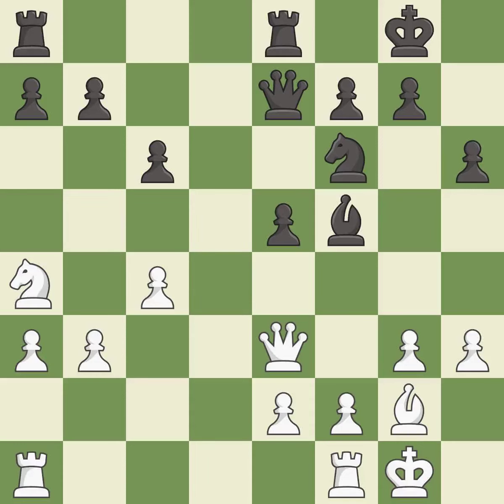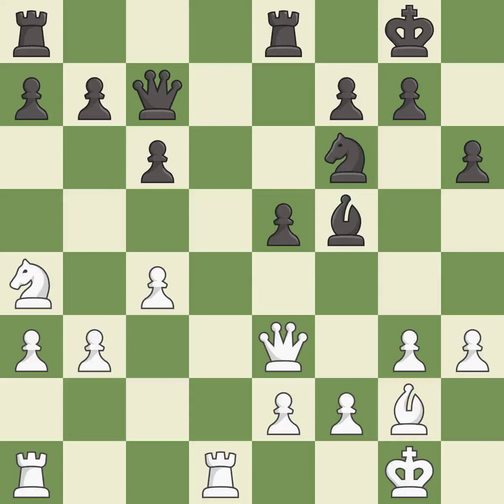The rooks can see each other now, allowing them to provide mutual defense. The rook is now on an open file, which helps control squares across the board. This permits the opponent to kick a bishop — it is an inaccuracy.